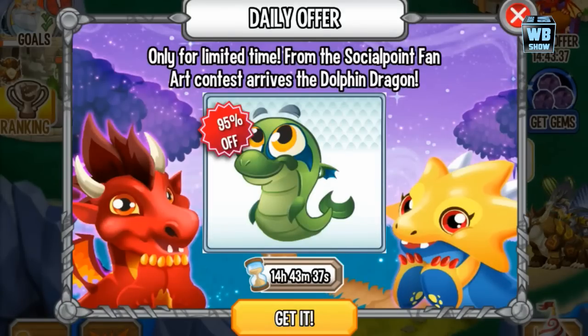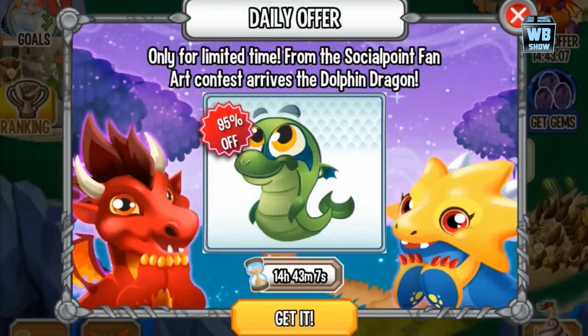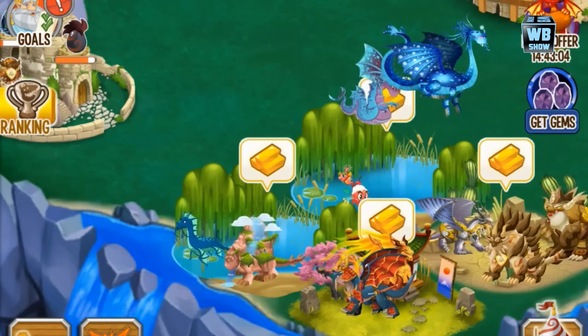I woke up today and saw the Dolphin Dragon is on sale from Social Point, and there's only 15 hours left. I'm not really sure how long it's been — maybe it was a 10-hour thing. I couldn't believe there's only 14 hours and 40-something minutes left.